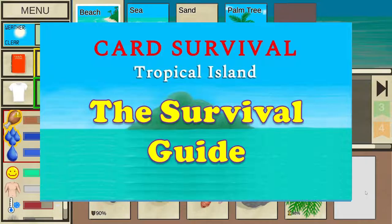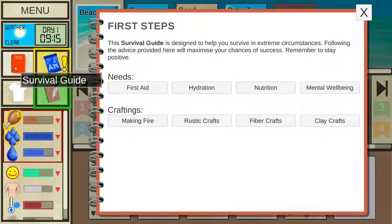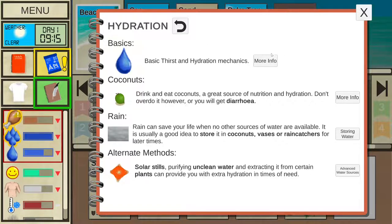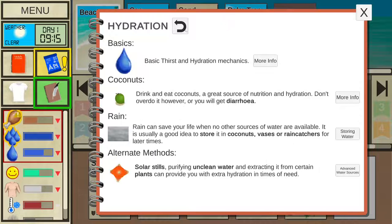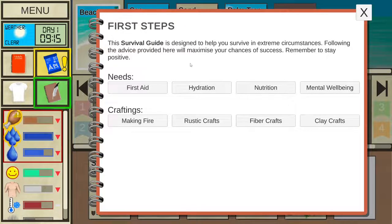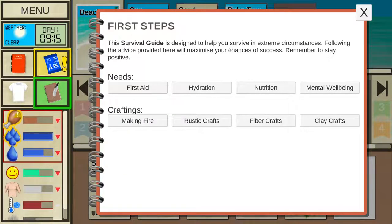The survival guide contains a lot of information about game mechanics and chapters are connected by interactive buttons. For a first playthrough, I suggest starting with: Hydration Basics and Temperature, Hydration Coconuts, Rustic Crafts page 1, and Coconuts part 1. These cover important day 1 things — how to limit water loss by regulating body temperature, how to make basic tools, and how to hydrate using coconut water.